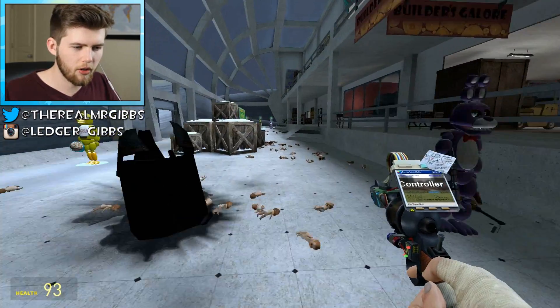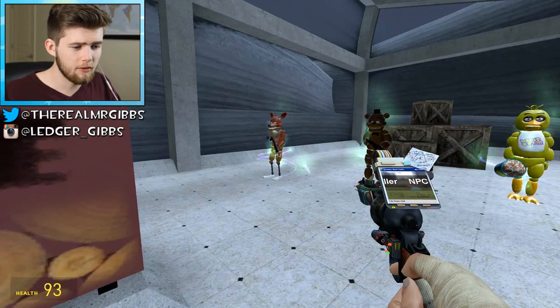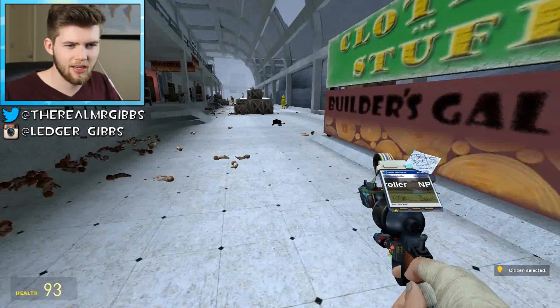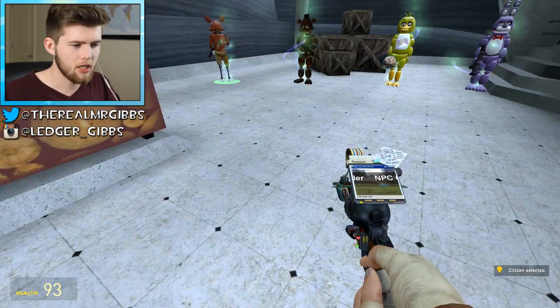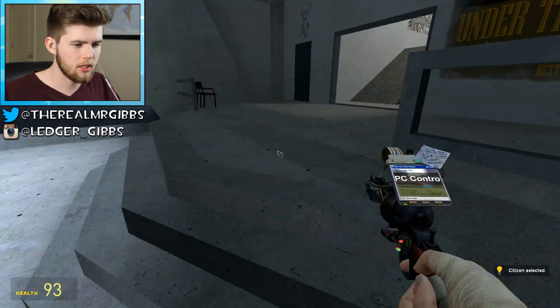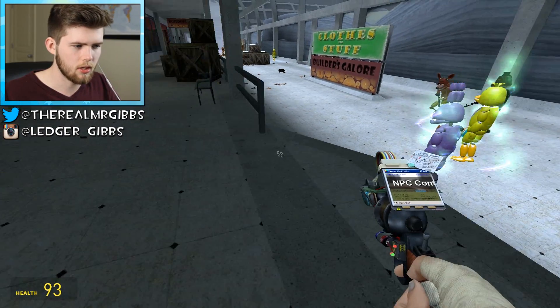Bonnie, hang back for a little bit. I'm going to go grab a new Foxy. I'm going to take Foxy and Freddy — seeing as they're the practical ones, we're going to go cause a little mayhem. Actually Foxy, let's go off in our own little separate division here. I'm just going to take you with me. Let's go upstairs because I'm pretty sure we got some tangos upstairs.